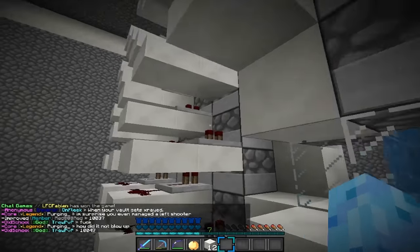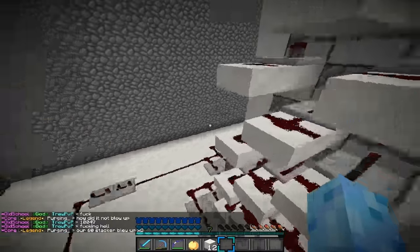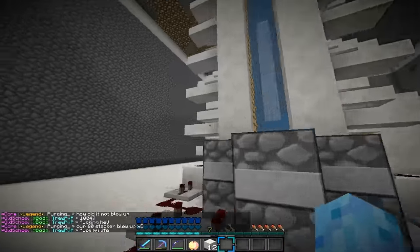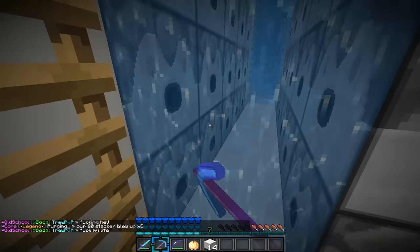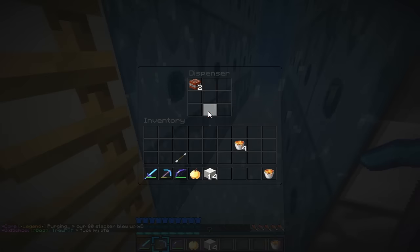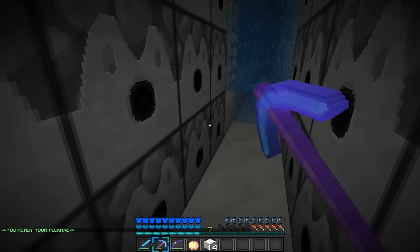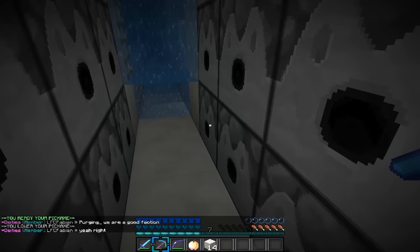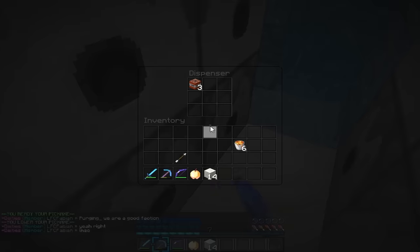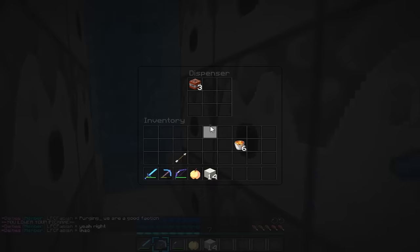Another way to just troll the hell out of people and blow up their cannon is putting lava buckets in there, because when it dispenses the lava buckets it'll turn the water into stone or obsidian. He's done it randomly. I have to check every single one. There we go, there's another one. There's probably not any on this side, right? Fucking prick, man.